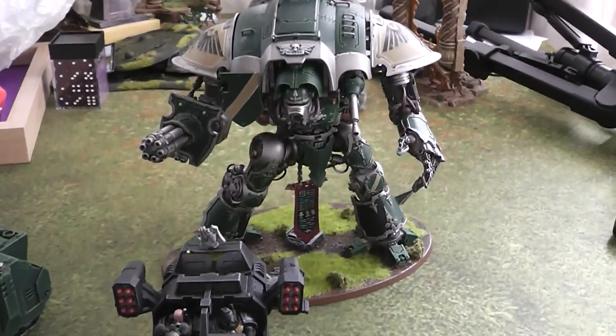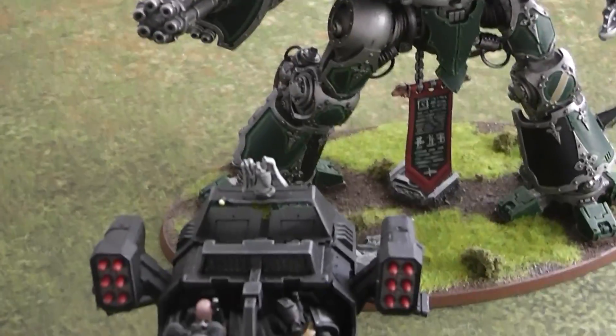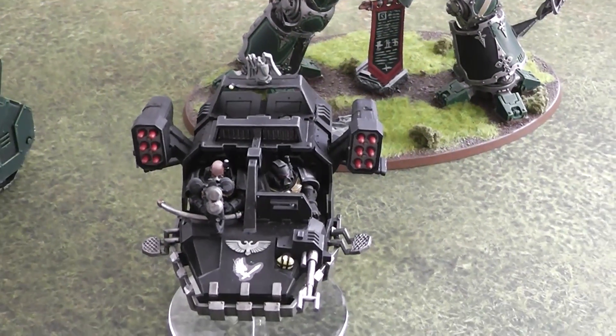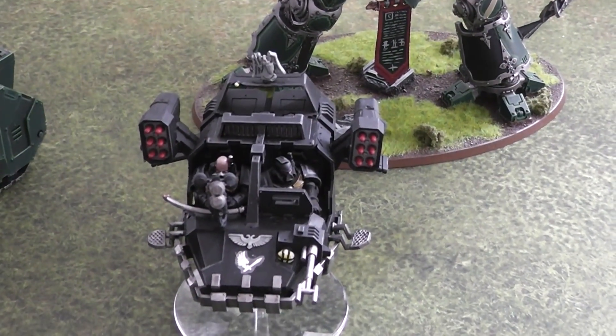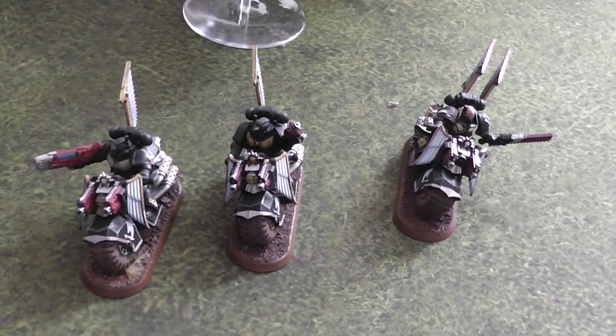First up, this is what you saw the other day — the imperial knight, looking pretty awesome. In front of there we've got my Ravenwing, so there's a land speeder of some kind. I think it's a Typhoon — probably not Typhoon because that's a type of teabag. And then in front there's the bikers from the Dark Vengeance set.